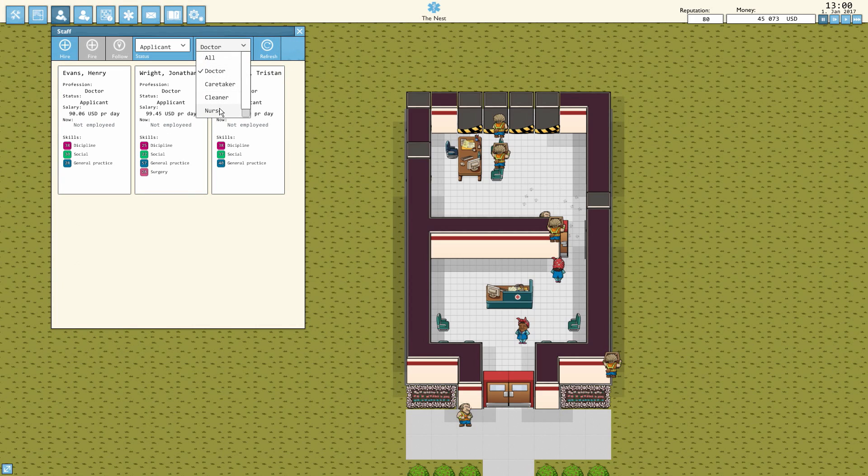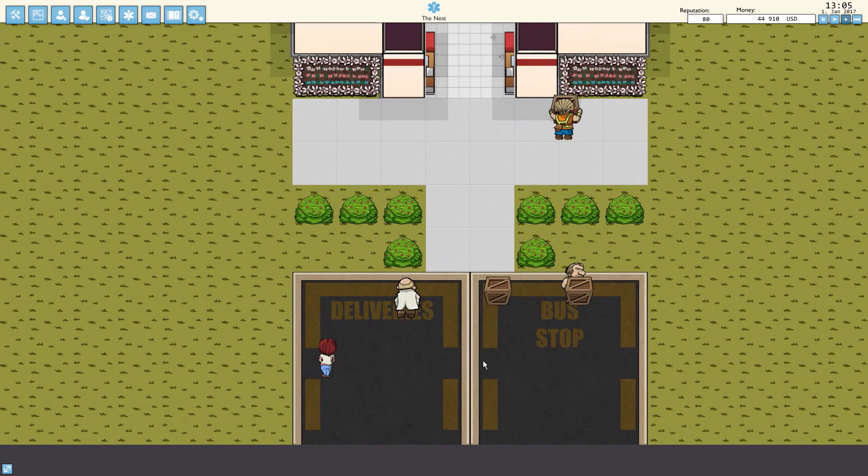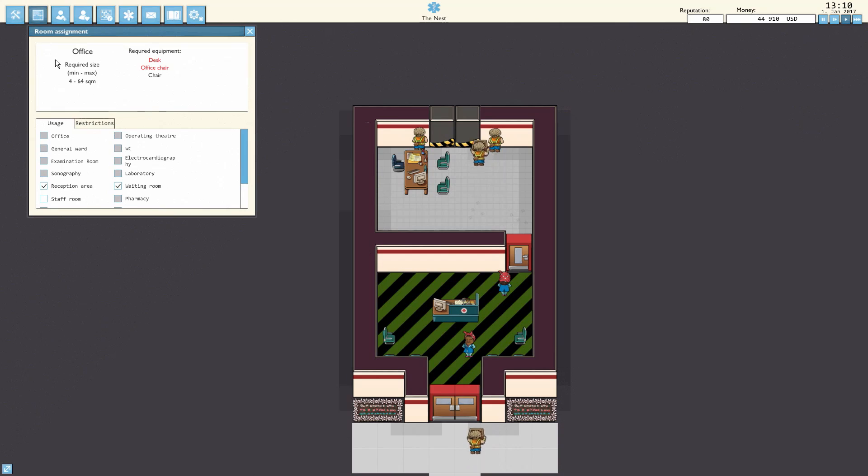Let's select Joshua Murphy and hire him. We also need a nurse for the reception area. For reception I think we're looking for social and discipline stats. We have pharmacists available too so we could move them elsewhere afterwards. I kind of want to go with Mia Cooper, and eventually if we get a better social-discipline person, Mia Cooper can move over to the laboratory afterwards. Let's hire her. I like how they show up in the delivery truck — we literally delivered the nurse and the doctor to our area.